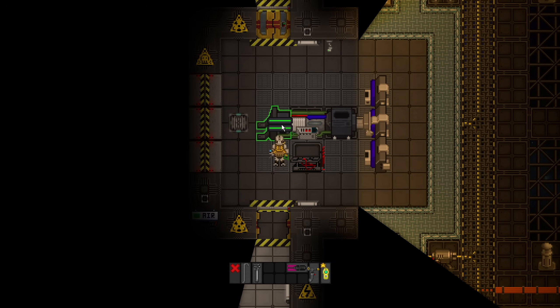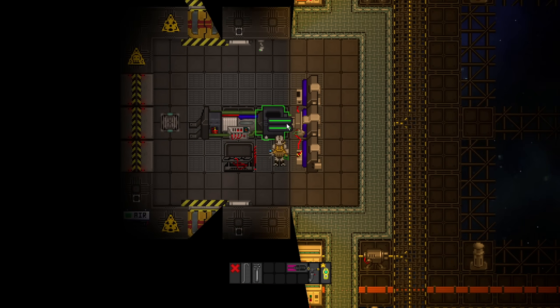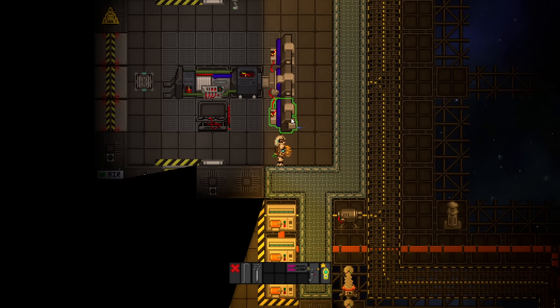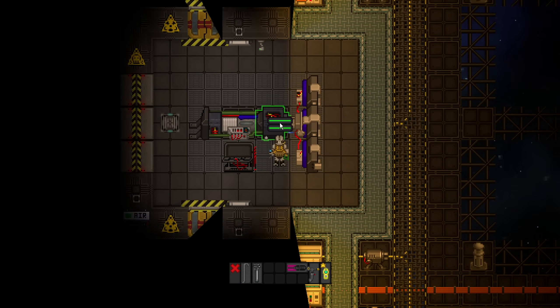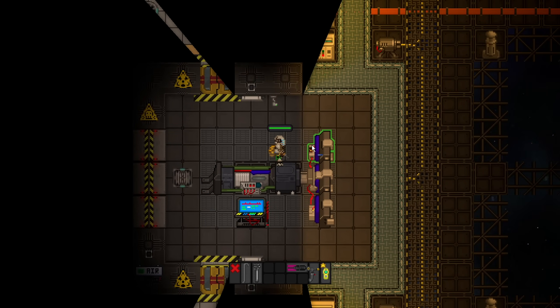Due to it being Metastation, we have to finish the particle accelerator, but that only takes a few seconds. All you need is low-voltage cables, a Metastation, and a screwdriver. We don't want to turn it on immediately, so I'd recommend doing this step last, just in case. But anyways, we just turn all that on and we are good to go.